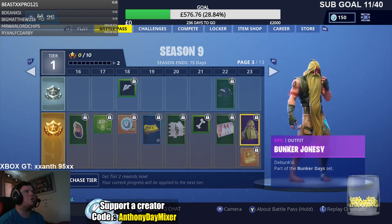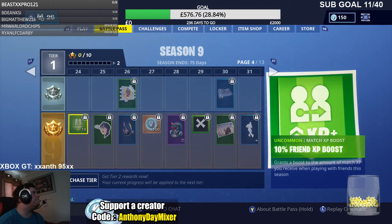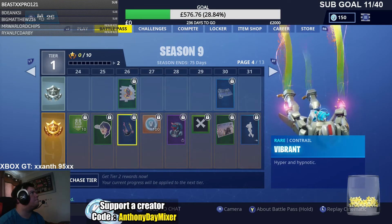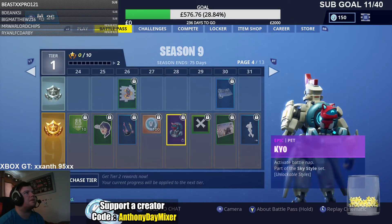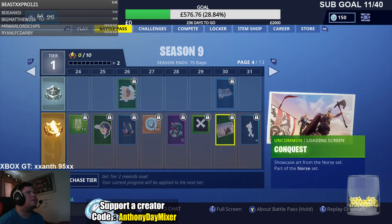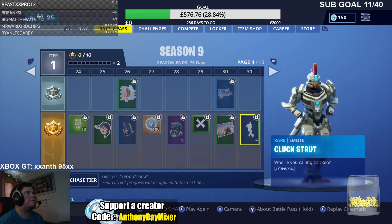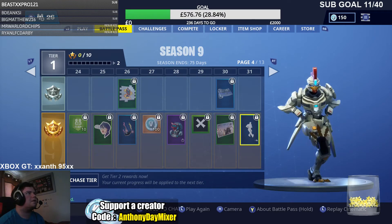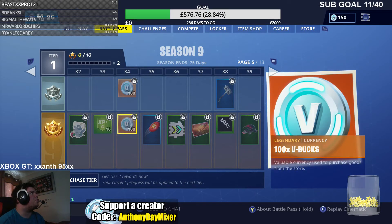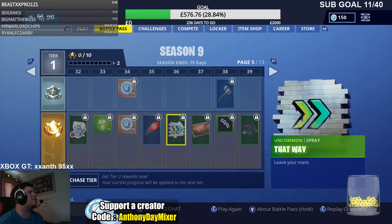This character here is Bunker Jonesy. There's some more XP. There's another emote. V-Bucks. A Weapon Skin — oh, is that a pet? Look at that — it's like a Robot Pet. There's a Weapon Skin. In all of these, there's another pet image. There's V-Bucks. And what appears to be a Frisbee — yeah, I'm guessing that's a Frisbee.